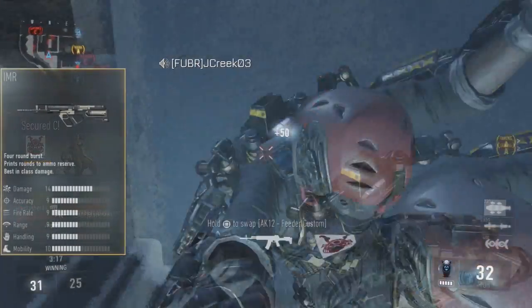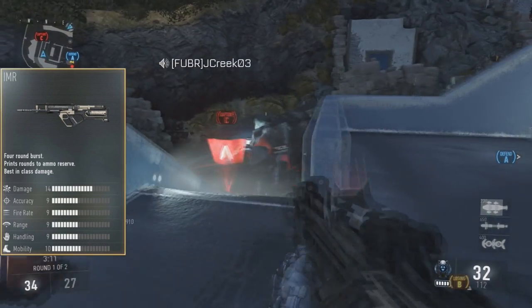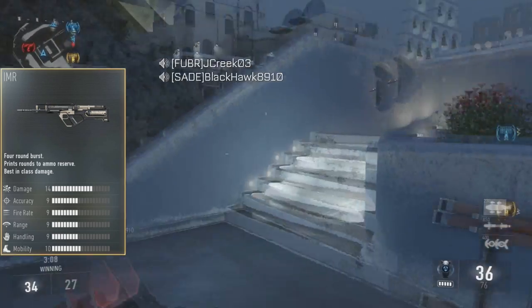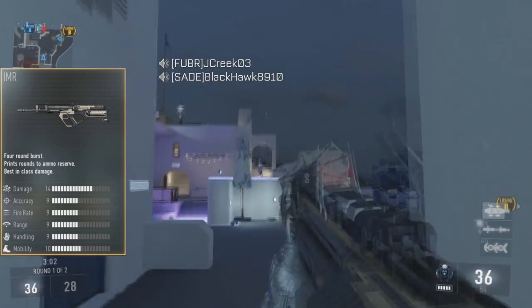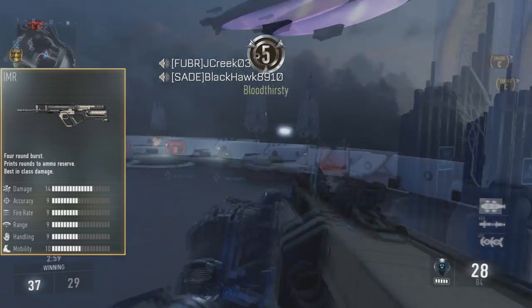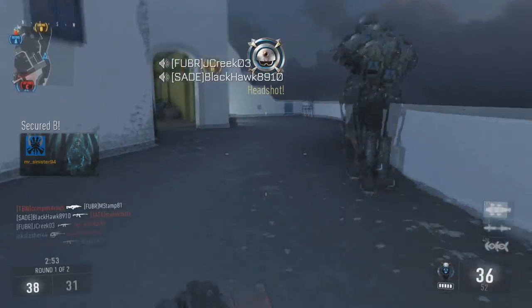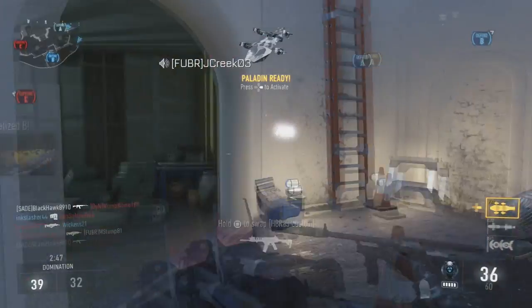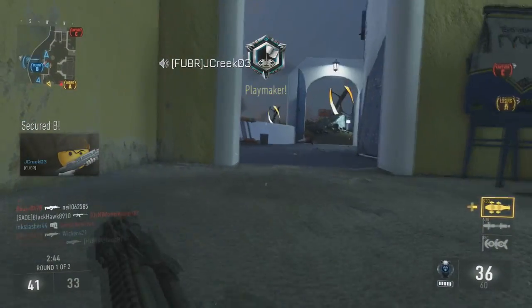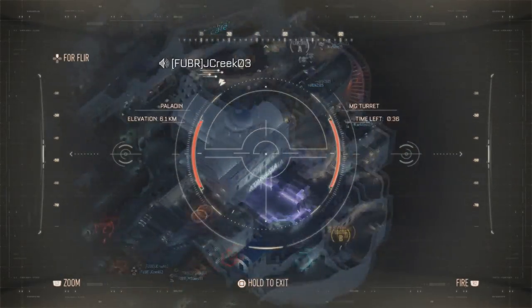After that we have the IMR — the 3D printer gun, as everyone was calling it. It's a four-burst gun where bullets are printed back into the gun, which is a very cool concept. It does some pretty heavy work: it has very good damage — around 18 damage — and very good range. If you keep the right distance, not too far and not too close, you will do very well. It kills very quickly; in my opinion it probably kills the quickest out of any gun in the game and could be a contender for the best gun.